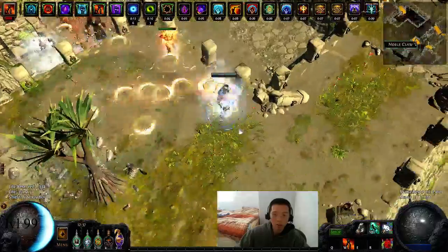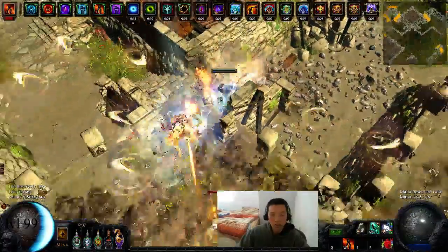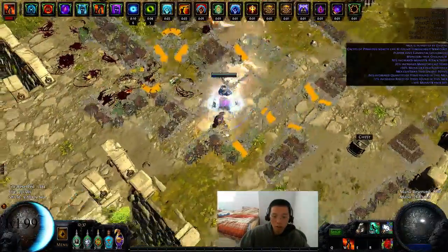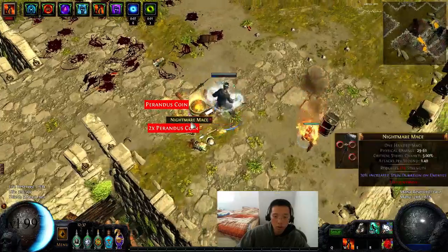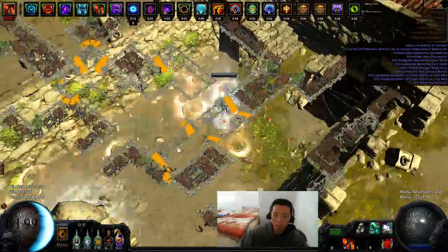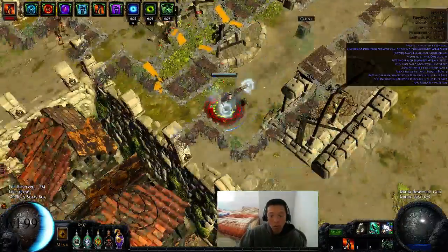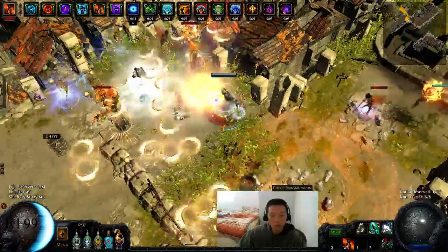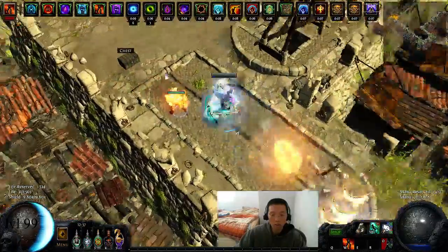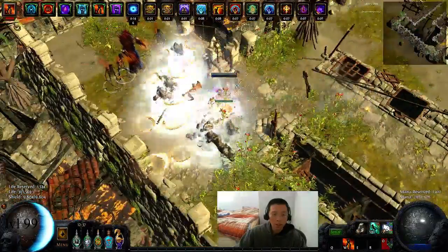If you don't want to run double Vinktars, do something like Rumi's Concoction. The reason Rumi's is good is that a shield usually has 25 block, and you can possibly get like 7 block on the tree near the Duelist, so that's 32. Rumi's goes up to 30 block, and you can get another 9% from flask effect nodes, so you can start hitting 25–32 plus 39, reaching like 71 block with Rumi's up. That's huge for defensiveness.